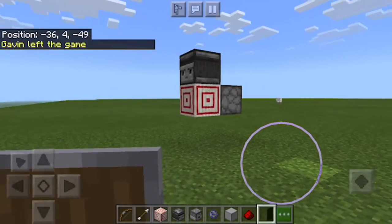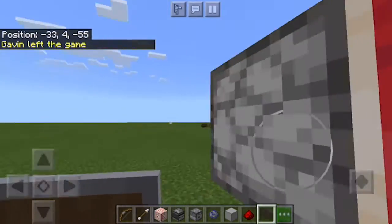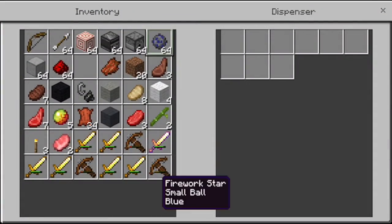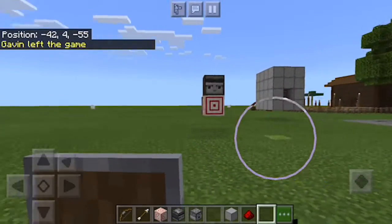Hey guys, NeNeMonkey here, and this is our third video today. I'm going to be showing you something special — another Minecraft build. This is a dispenser that, if you shoot this target here, it will dispense fireworks.